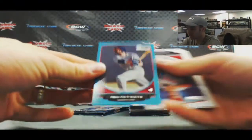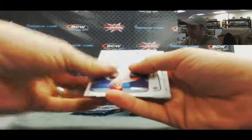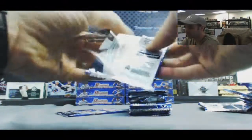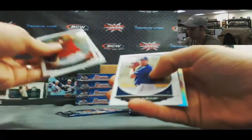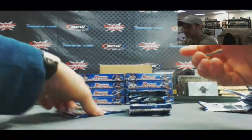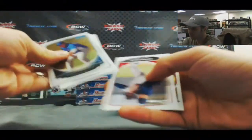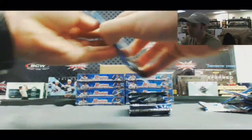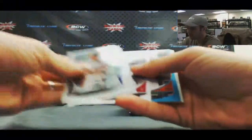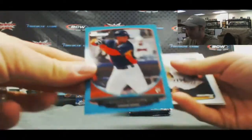Chad Christensen, paper blue, 500. Refractor of Ty Hensley. Paper blue George Springer, 500.